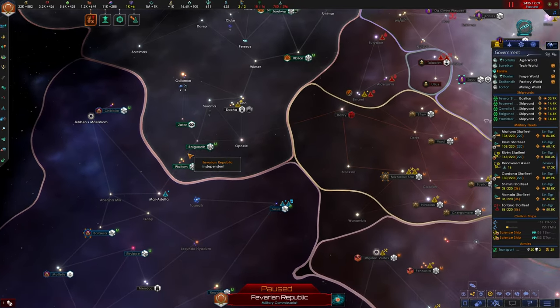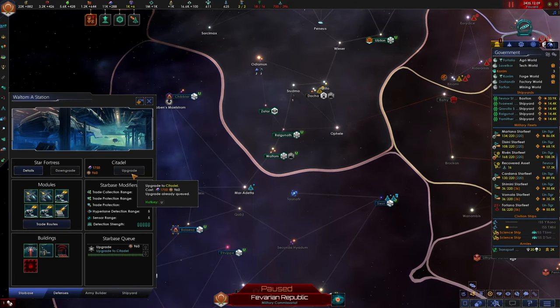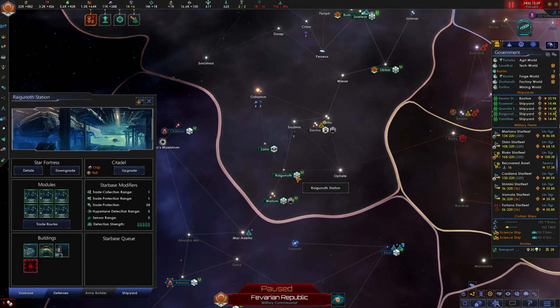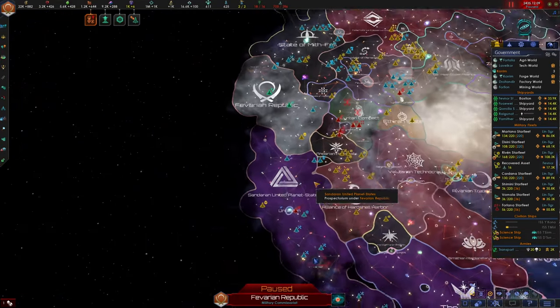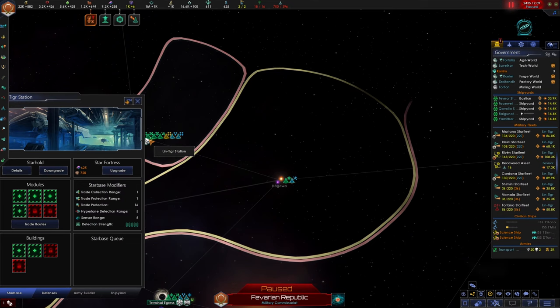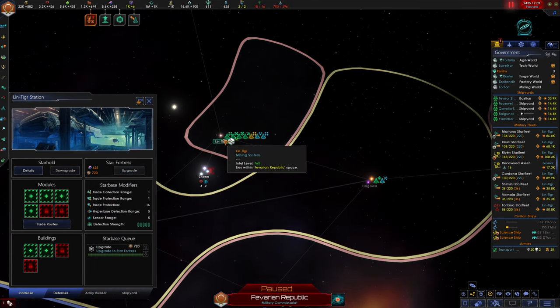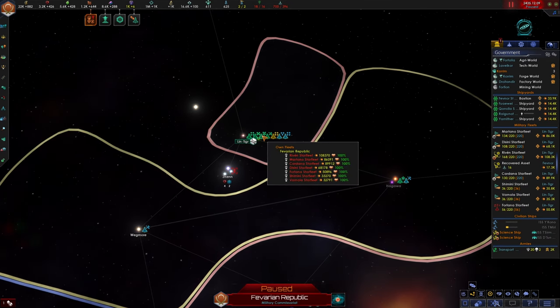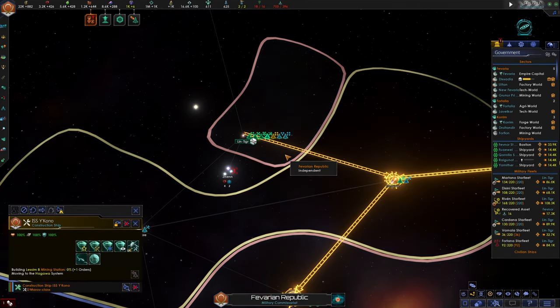Certain things I need to do: I need to make sure Waltham is upgrading to a Citadel — that's already happening. I need to make sure Reganoth is upgrading to a Citadel, which will allow us to build Titans. The last Citadel I need is in this system — we're going to upgrade it to a Star Fortress and then promptly upgrade that to a Citadel right after. With all that in mind, I think we can go ahead and unpause the game. Our fleets should all have their orders.